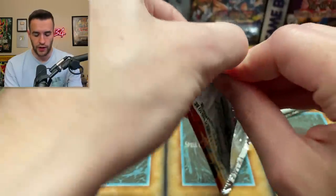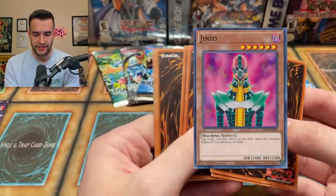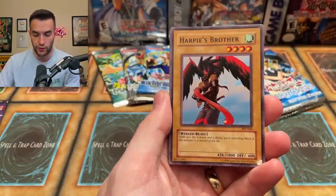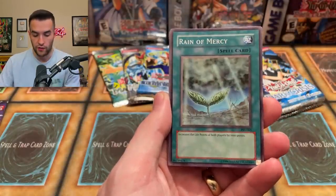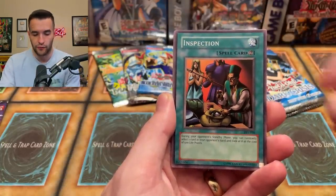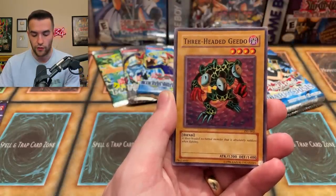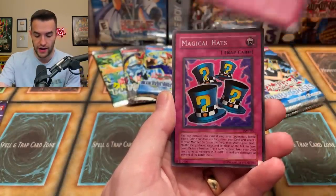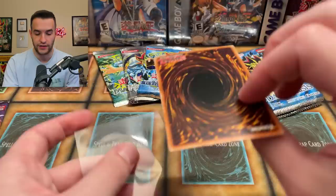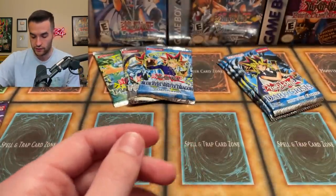Next pack we have a Pharaoh's Servant Unlimited. What do we want — Buster Blader, Legendary Fisherman? Obviously Jinzo, but you can't get it out of a tin pack so I don't think it's in here. We got Nobleman of Crossout — a good one. Harpy's Brother, Reign of Mercy, Type 0 Magic Crusher. Metal Detector, Flying Kamikiri, Three-Headed Geedo, Infinite Dismissal — and we have a Magical Hats super rare! We are now two for two on this tin. Magical Hats is pretty sick — we will take that!